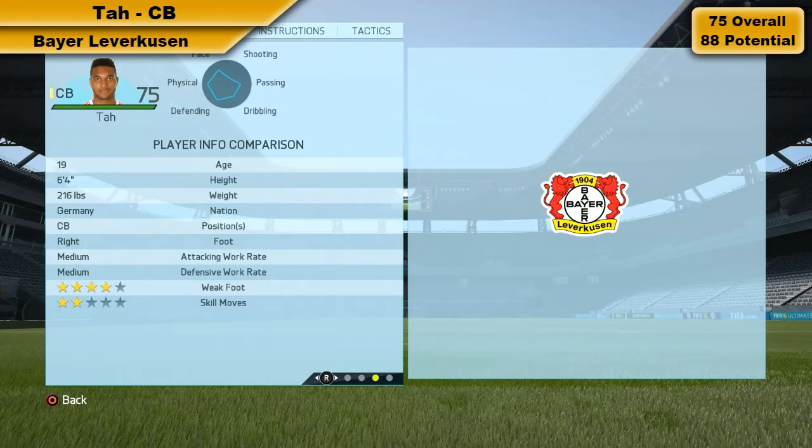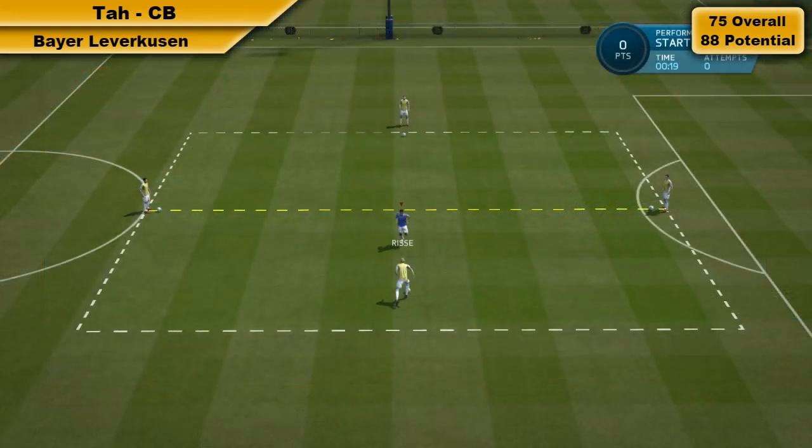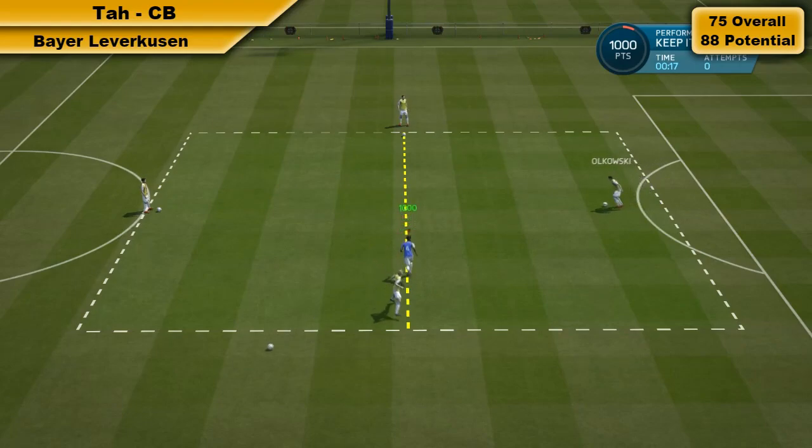He's 19 years old and he is German — I'm sure they'll be very happy with another young prospect coming through the ranks. He is a mini Boateng: same height, same weak foot, same attributes pretty much. Obviously Boateng is better, but Tar has every aspect of his game that matches Boateng. The only thing is Boateng is a bit more rapid, a bit quicker.